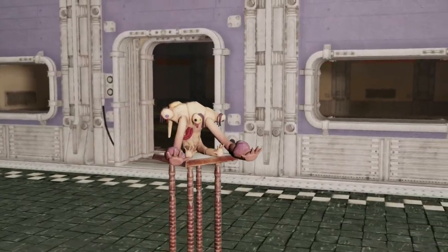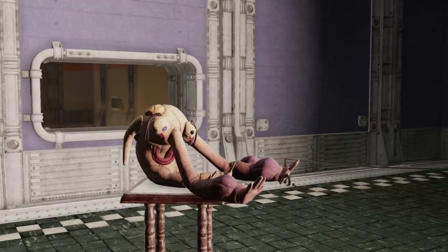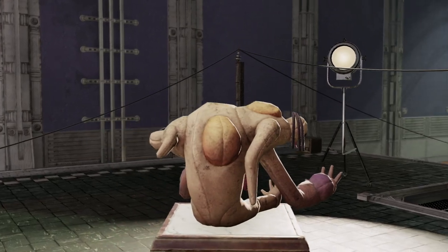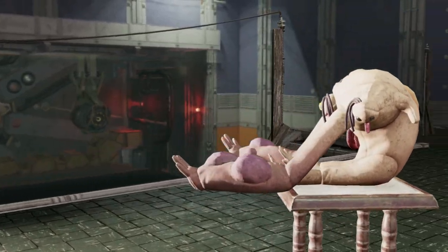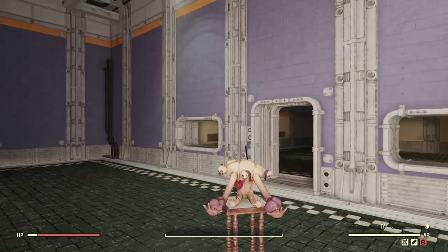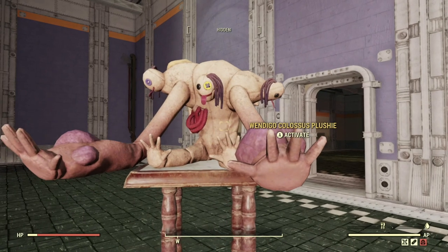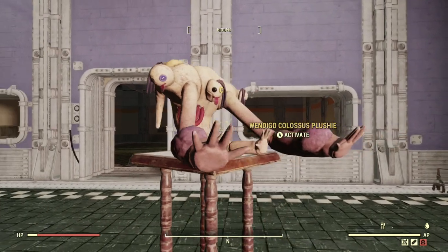The next reward will take a little bit of fear out of the Wendigo Colossus for you — this is the Wendigo Colossus Plushie, and it has an 18% chance of dropping on completion of the event. This is one of the coolest plushies we have in game, even among the Atomic Shop ones. It has a special noise on it and is a plushie of Earl Williams himself — or possibly the one in the Cranberry Bog, who knows. There's only one other plushie that makes a noise like that, and that's the Grafton Monster one. This one is insane and very unique — grind the event, guys.